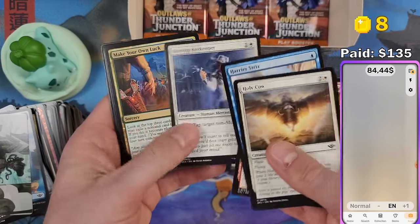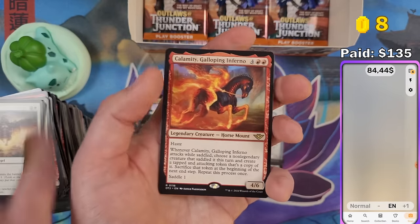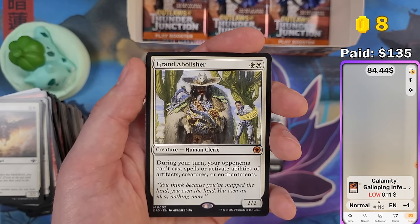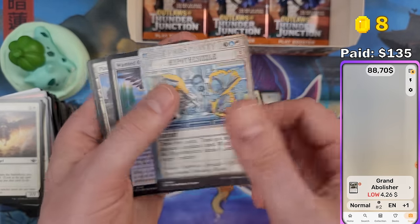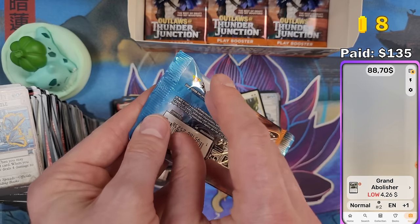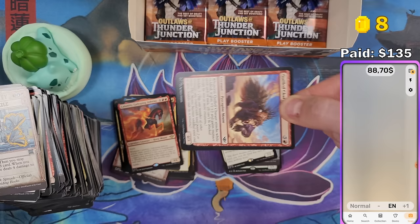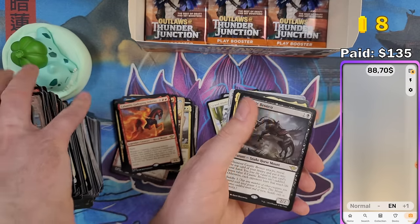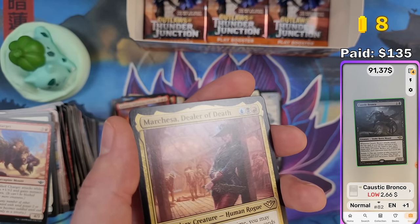Calamity Galloping Inferno — another mythic Big Score card — we're pulling a lot of these. Grand Abolisher Breaking News card — $4.26, and every one of them is worth something. Can we pull an Oko? Can we pull a Jace? We got two planeswalkers in this set — usually after March of the Machine they only want one, but we got two because they fused the epilogue set into the main set. $2.66 for this one.